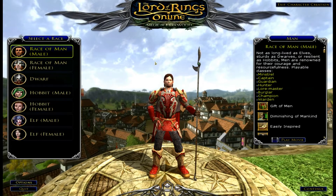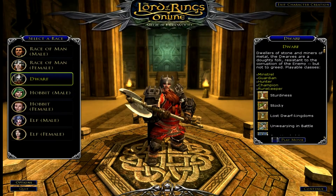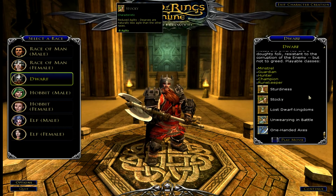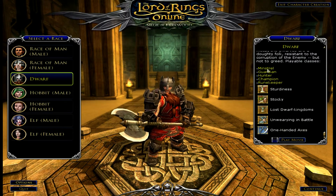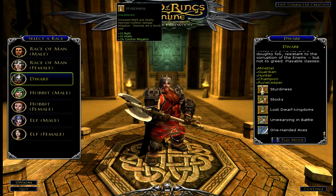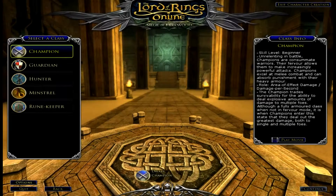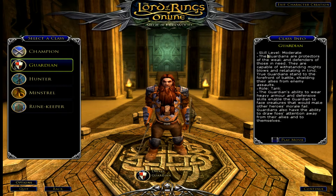We're going to create a Guardian real quick. I'm going to pick a dwarf - you can see over on the right your available classes and the different attributes a dwarf actually gets. Click continue, then click Guardian, and you'll get a description: Guardian is a tank with the ability to wear heavy armor and defensive skills, enabling the Guardian to face creatures that would make other heroes' morale fail. You can play the intro movie if you'd like.